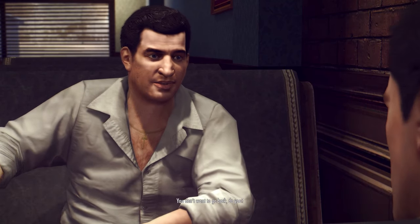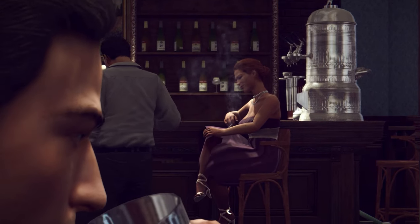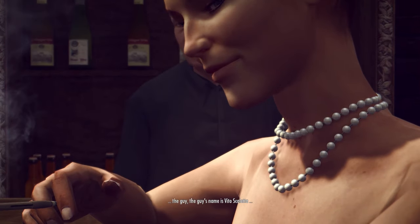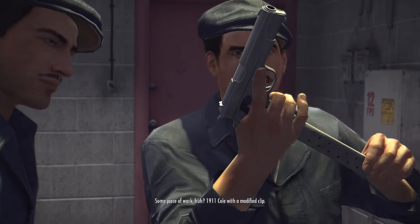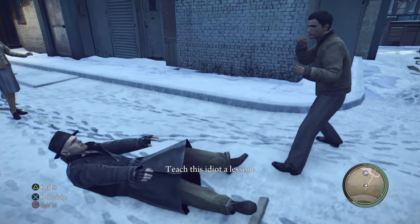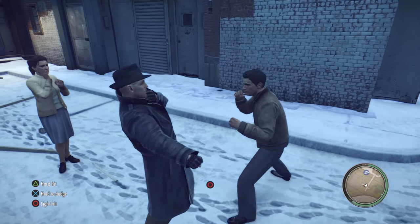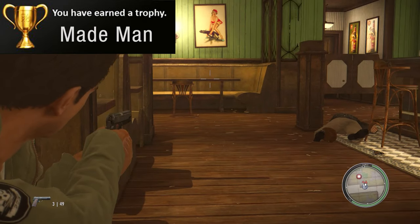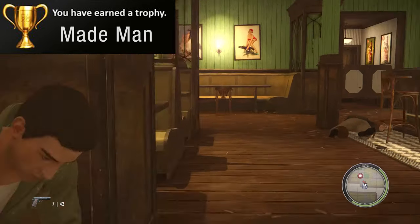There may be 48 trophies total in this run, but 22 of them are unmissable trophies, whether they are trophies you complete after finishing chapters, story trophies, or even trophies that are unmissable no matter what you do. The game's production values when it comes to the story are incredible, and you will be taken for a ride. Once you complete that tale to the end, you will complete the Made Man trophy if you finish the story on medium mode or higher. Sorry, easy mode players — no gabagool for you.